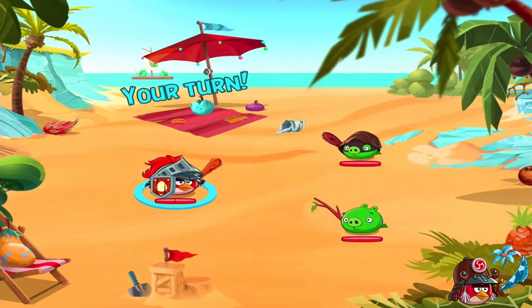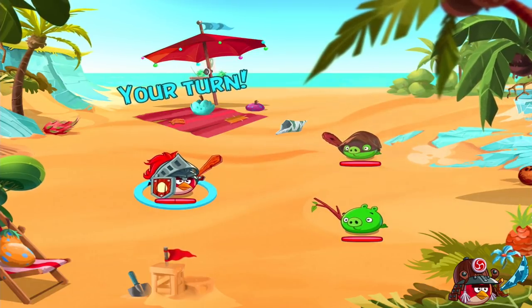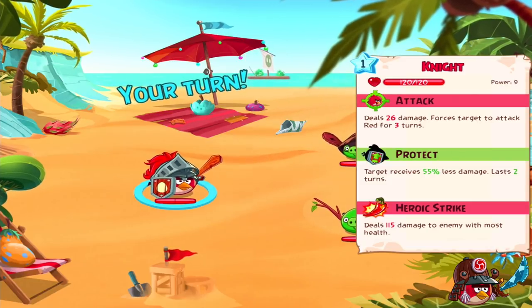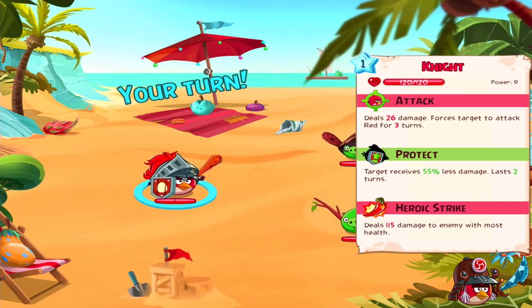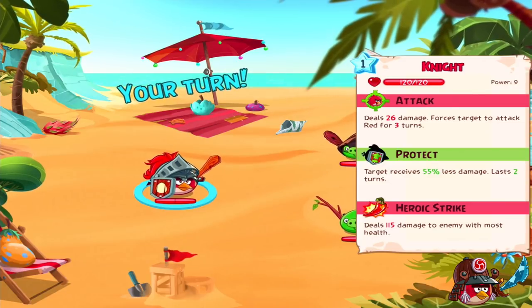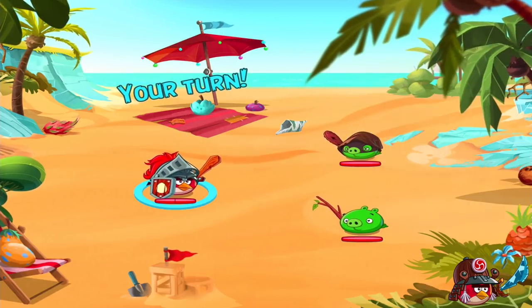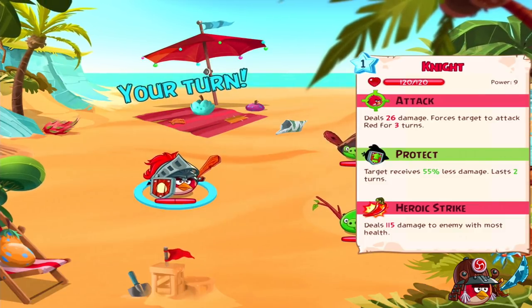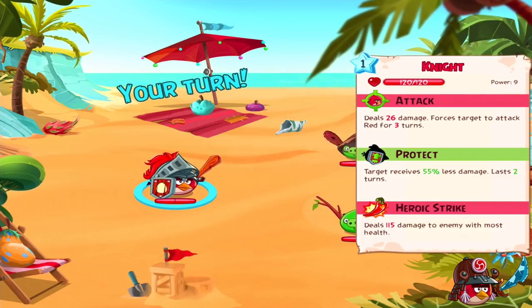Just read what it's gonna tell you. Your turn — so I should click something? Click and hold him. Now if you hold, you see his health. Attack: 26 damage. Forces target to attack Red for three turns — so if you attack a guy, he will attack only the Red Bird after he attacks, for three turns. It's like a curse. Protect: if you click on your bird, it's gonna get less damage, like he's protecting the target you put — only two turns. And there's gonna be peppers later when you attack many times, like ten. There's an activated pepper — it's heroic strike. You give him the pepper and he's like RUN! Like an angry bird.